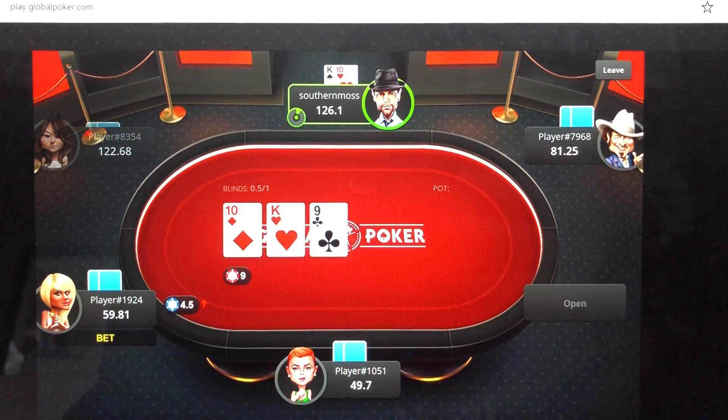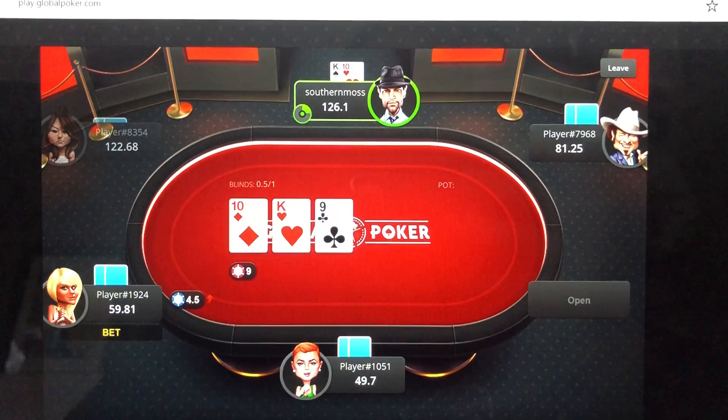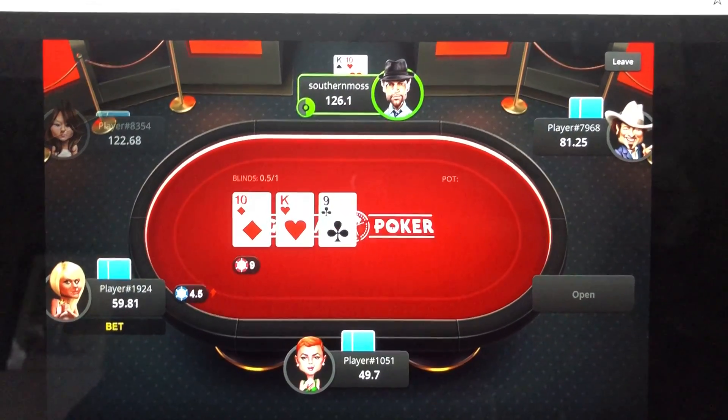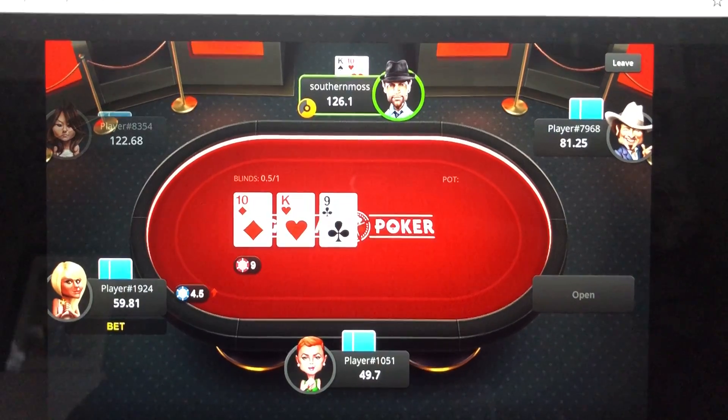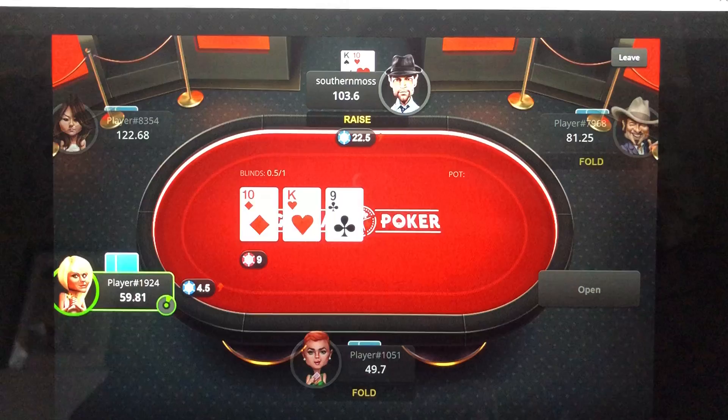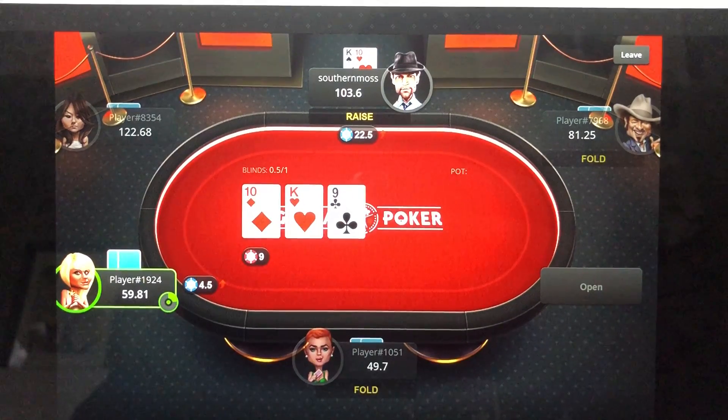We have 19-24 bet half the pot. Let's go ahead and raise it here. Like I said, one hand is all we're worried about. Why slow play and take a card off that could scare us or our opponent? Let's make it $2,250. Hopefully she has two pair or a straight draw, and we'll get all the chips in.